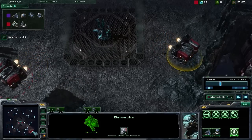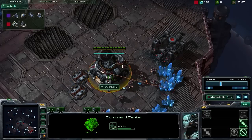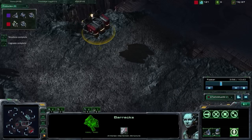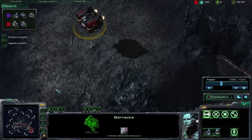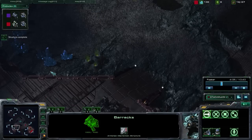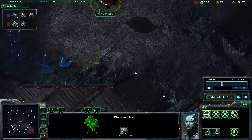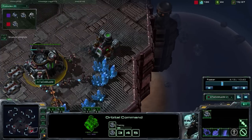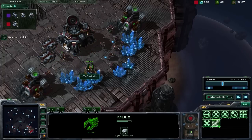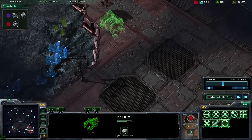So at that point, what we're going to do is go ahead and switch things up. We are dropping down our two refineries right now. We moved into getting our orbital command as well. Moving one of our barracks back to our base, we're actually going to use the second barracks that we built to go ahead and do some scouting - basically see what our opponent's doing and get a good idea of how we should prepare. We're doing this method as opposed to wasting a scan, because that scan energy we'd much rather use to pump down a mule and get that economic advantage.